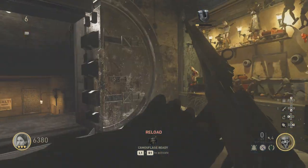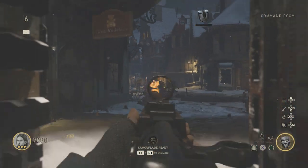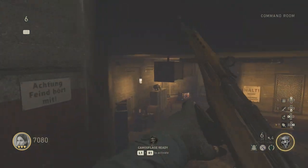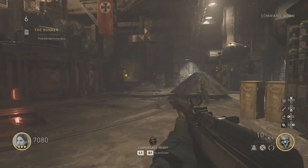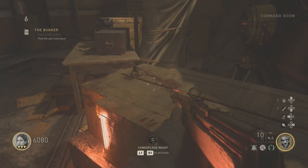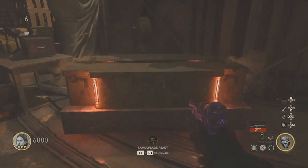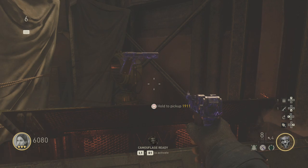We're going down to follow the next objective — explore the vaults. We have to reroute the power to open an area called the salt mines. The mystery box is down here as well — let's hit it once and see what we get. We really need to get the equivalent of monkey bombs, which is the jack-in-the-box. We got the M1911.